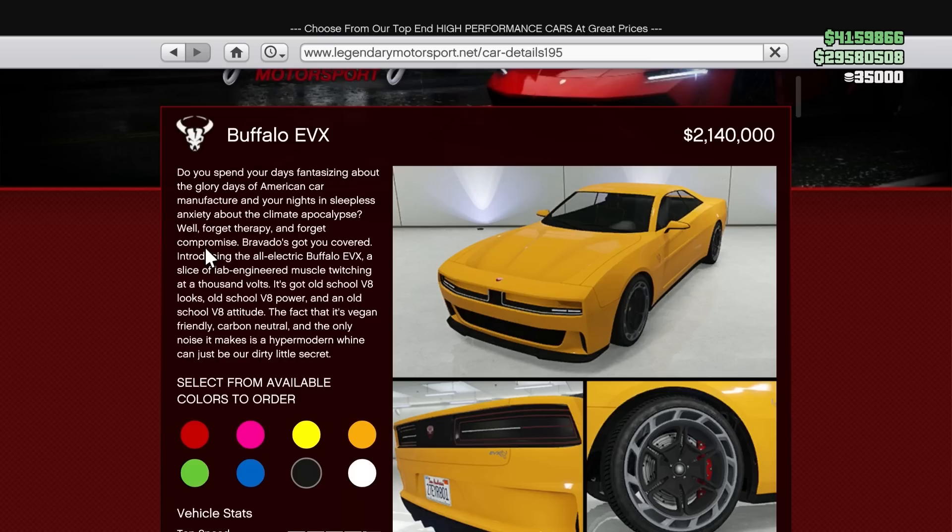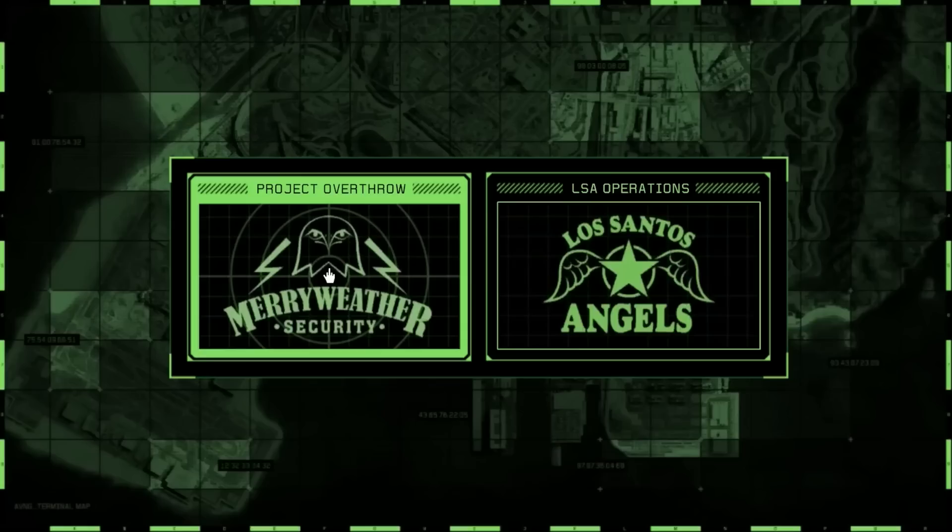For your bonus money this week — not really a great one. 50% bonus money on the Project Overthrow missions for the Avenger — those are the new missions. And we've got triple money and RP on new community series jobs. Those bonuses are absolutely putrid.